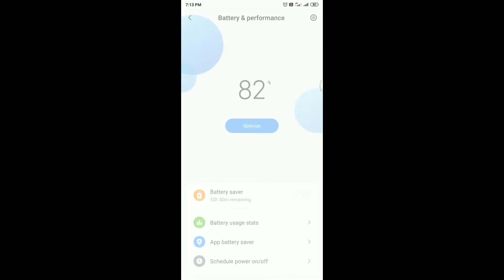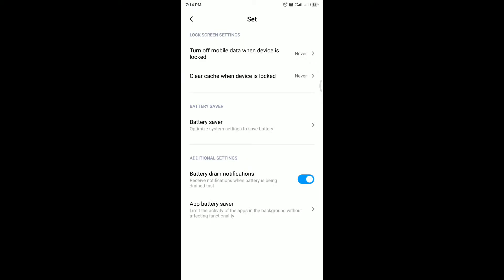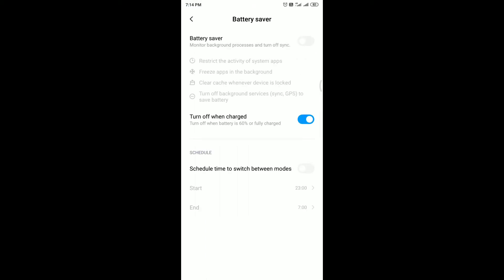In Battery and Performance, we have battery saver, battery usage status, app battery saver, and schedule power on/off. The battery saver settings have been changed and modified compared to the previous version.